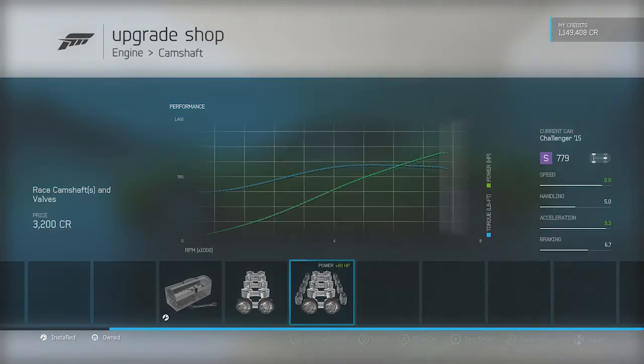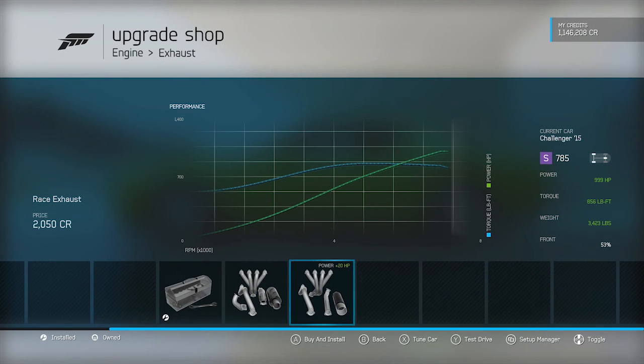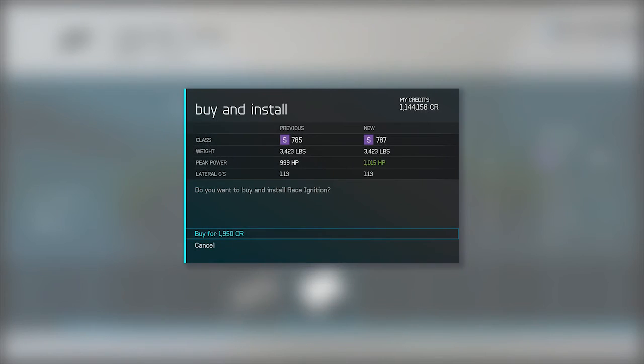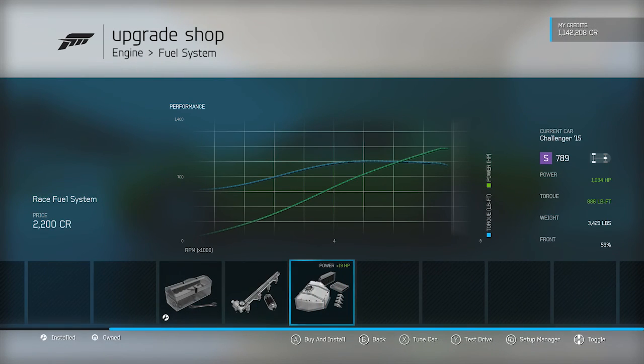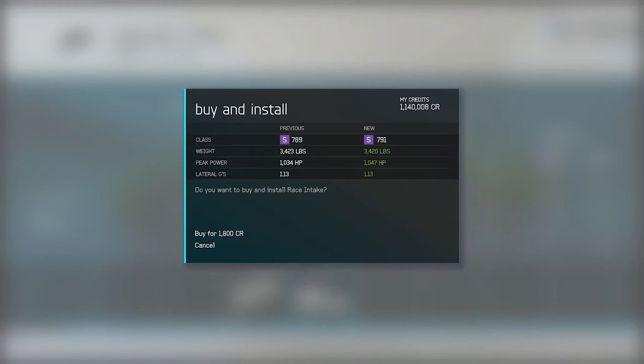If we can even make it to S class that'd be great. We're getting close — almost 1,000 horsepower. 999 horsepower. We're not even gonna make it to the top of S class, are we? Alright, I guess that's close enough — 1,047 horsepower, 898 pound-feet of torque, and 3,400 pounds. Fucking ridiculous.